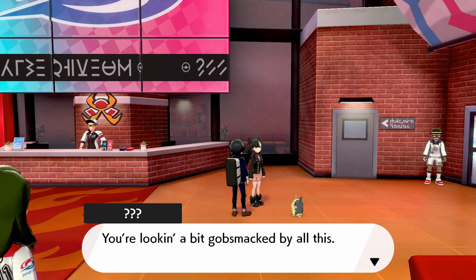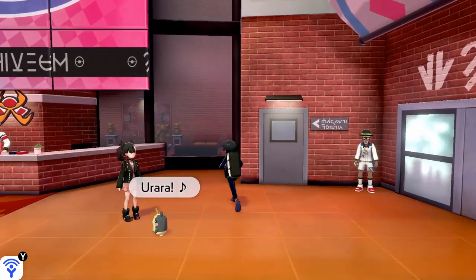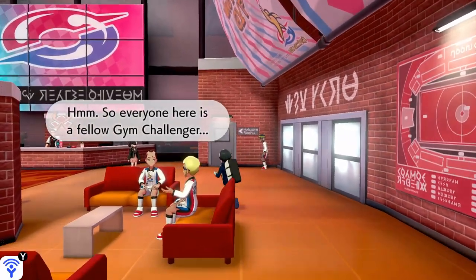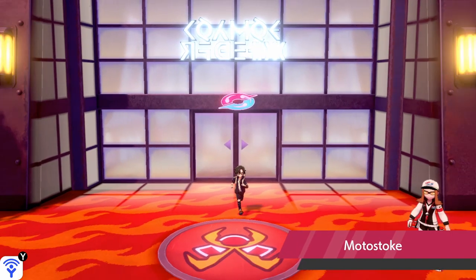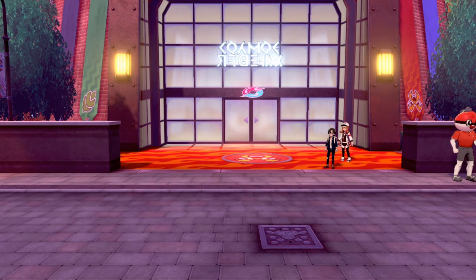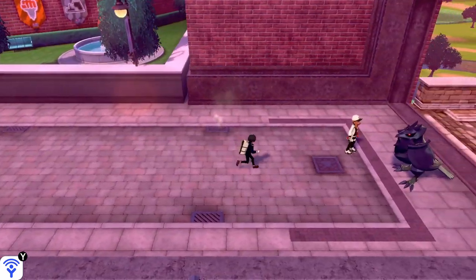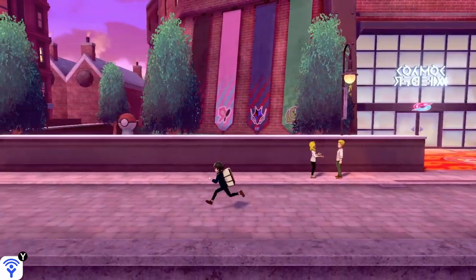Hey — you look a bit gobsmacked by all this. You must be from some small country town? I guess we're going to get introduced to her later. Maybe we can browse a bit more. Never mind — a staff member says challenger Kindred, the Voodoo Drop-In is this way. I want to check out something else first. Corviknight is still there — it's like the game is telling us to just get the gym challenge over already.